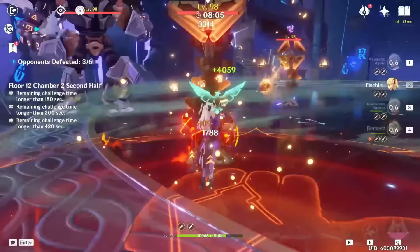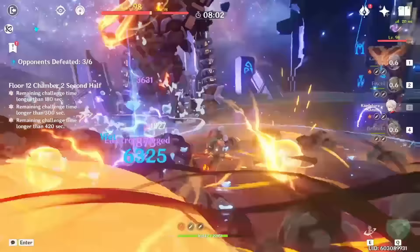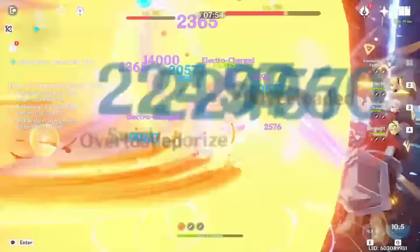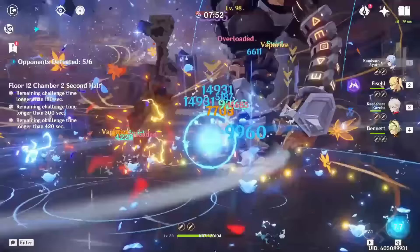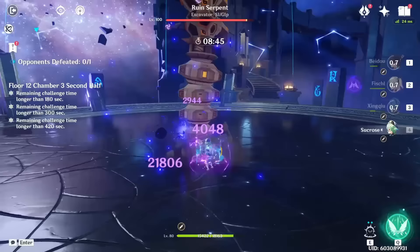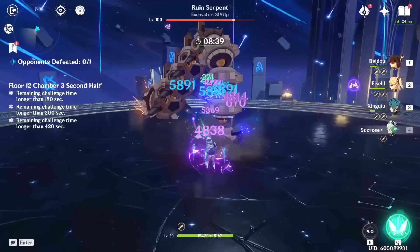That about sums it up for this video. I covered everything regarding Fischl's strengths: her Electro damage, ability to proc reactions consistently as your go-to Electro support for Electrocharge, Superconduct, and Overload, with a new Dendro Electro reaction coming out making her the premier option. Her damage from Oz, her Ascension 4 passive, her constellations, and energy generation make her in my opinion one of the strongest 4-stars and just characters overall in Genshin that everyone should be using. I really hope this was informative — expect more guides to come soon. Feel free to like and subscribe as it does mean a lot to me, and I'll catch you guys in the next one. Peace.